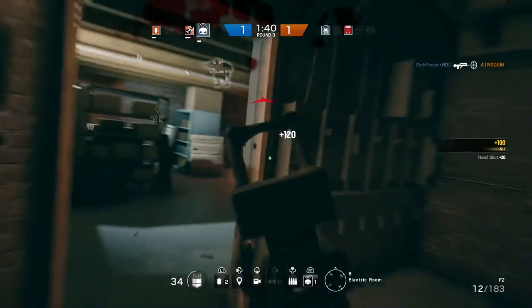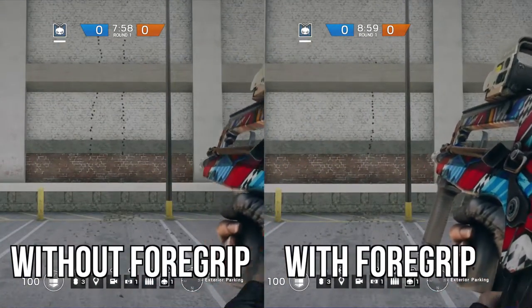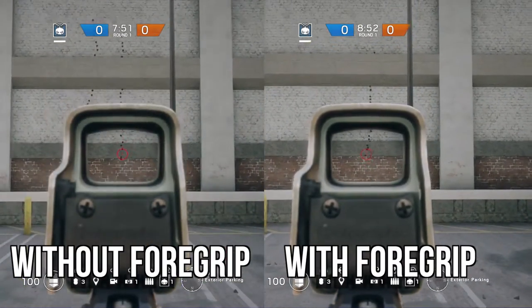Another issue I have with the F2 is the recoil. The F2 kicks up quite high, which is expected for a high RPM weapon. Although with the foregrip it feels slightly more manageable, so you should have no problem controlling the weapon. I would definitely recommend burst firing with this weapon if you're engaging at longer ranges.